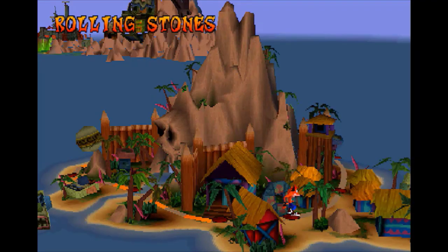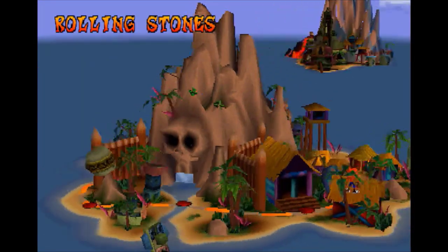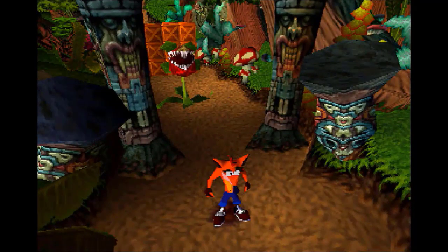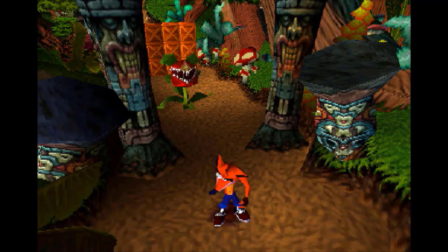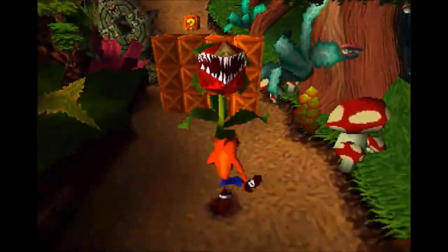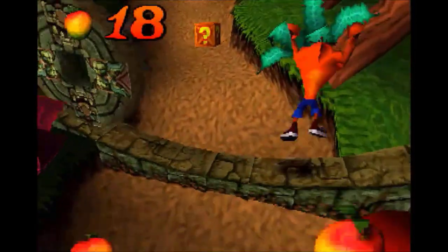This time we're going to finish off Insanity Island and get over to Wumpa Island, and we're going to start that with Rolling Stones. Once again, say it with me class — another level we can't get the box gem in yet.